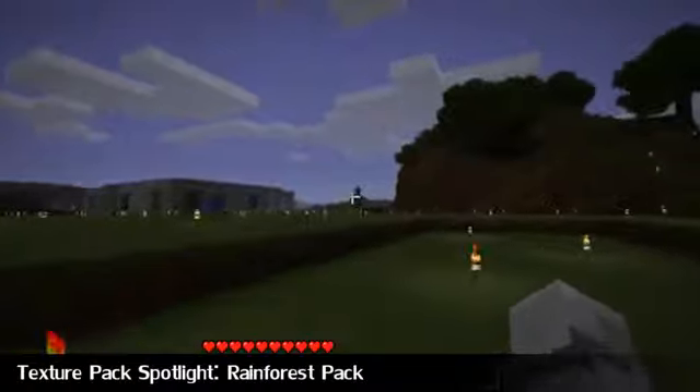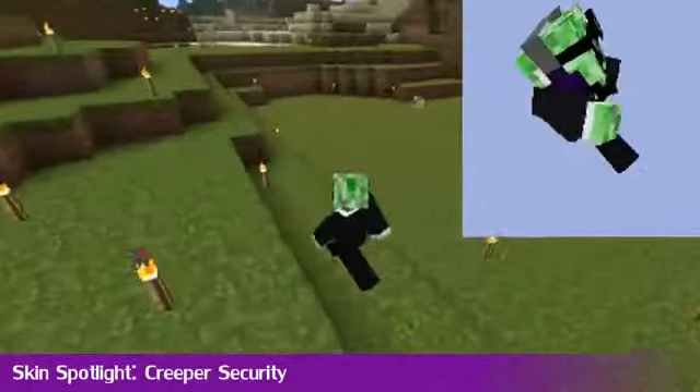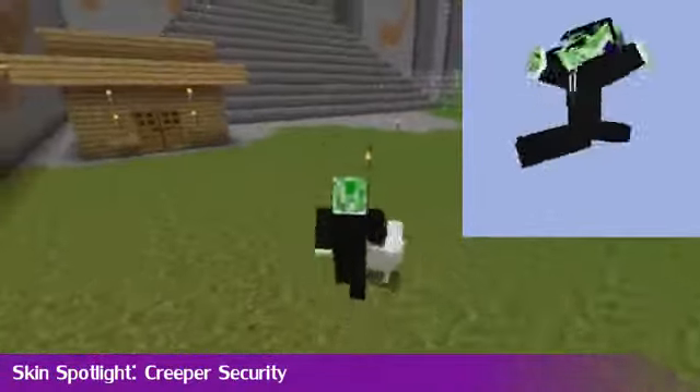So that's it for the texture pack this week, moving on. It's time for the Skin Spotlight. This week's skin is the Creeper Security skin, which is on the Skin Index — links in the description.